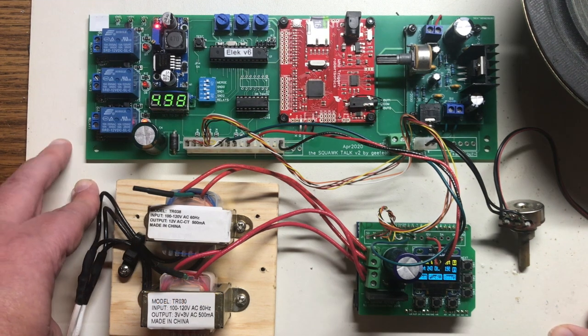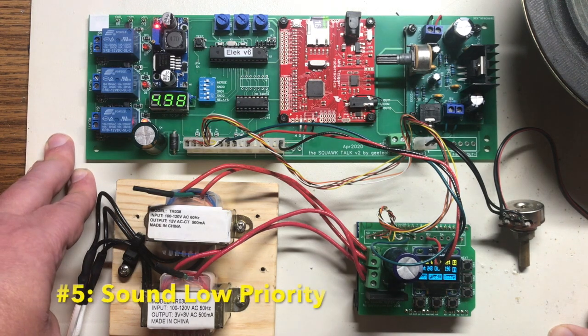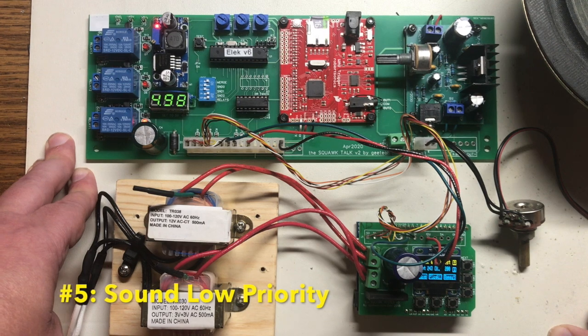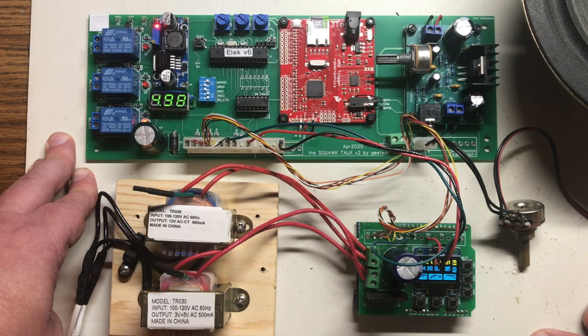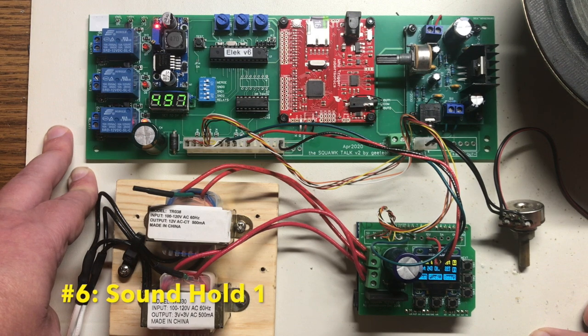I also added two more sound types. One is Sound Low Priority, which will only play if no other sound is playing. I'm not using this one right now, but some sound sequences at the beginning of the games may need it. The other one I added was a sixth one, called Sound Hold 1, which basically puts the sound on hold if one's already playing, but only one — it doesn't allow multiple ones to be put in there.